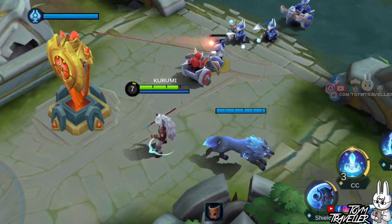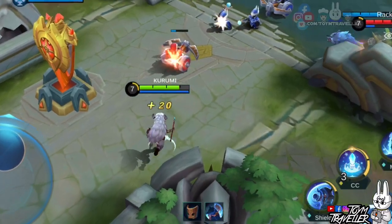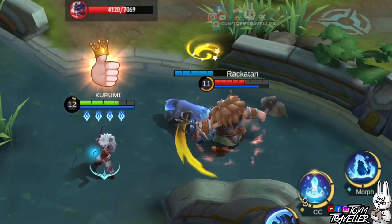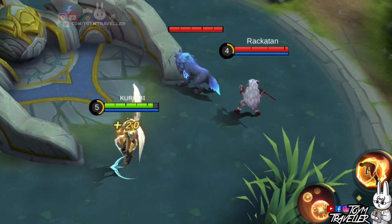Now let's have Franco. Franco's first skill can pull enemy heads towards him. With Koopa randomly walking around Popol, this will definitely give Franco a hard time hooking Popol. Franco's ultimate skill could also be used against Koopa. Now let's have Kaja. Kaja's ultimate skill immobilizes and pulls in a target hero unit with him.